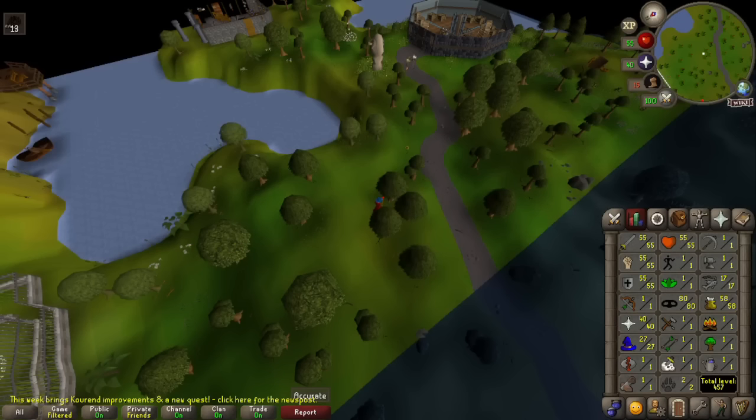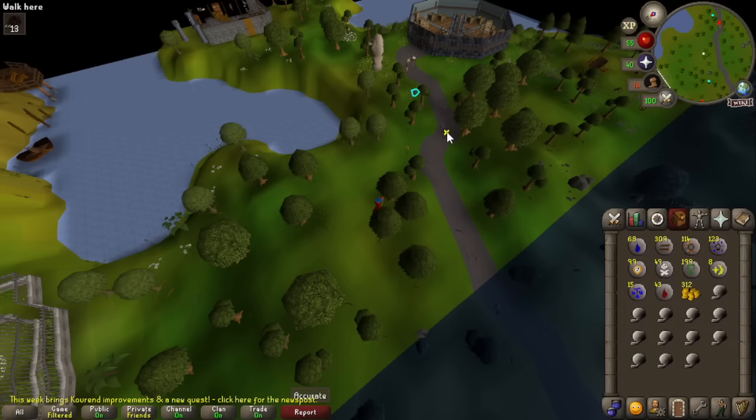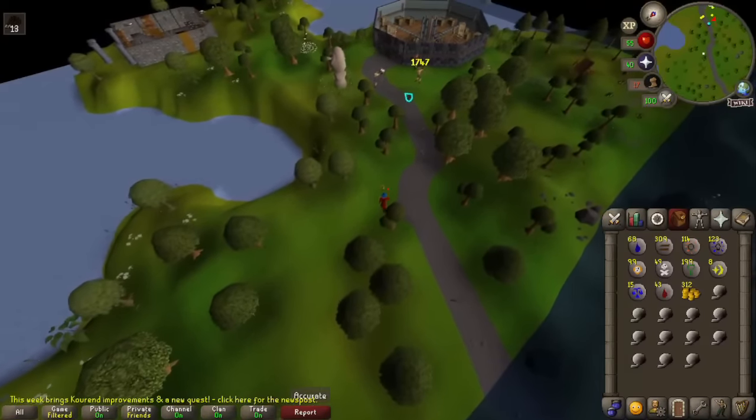We have just got 40 prayer, which means we can now protect from missiles. There's no real ranged units to attack us in this chunk, but very helpful either way.